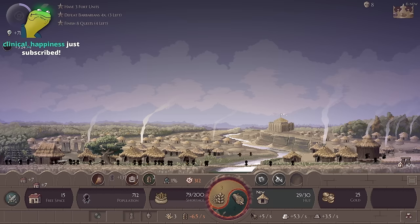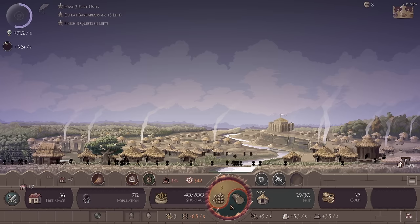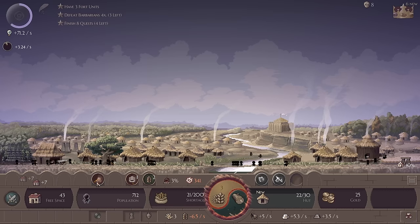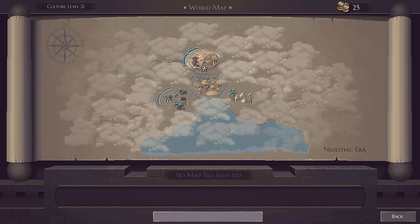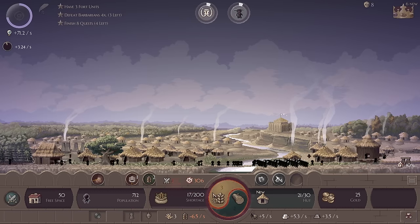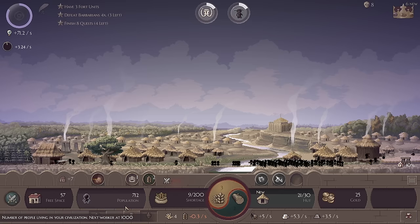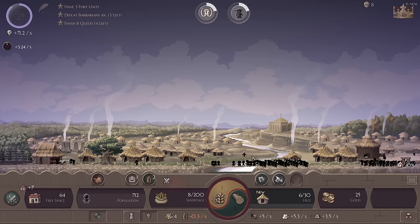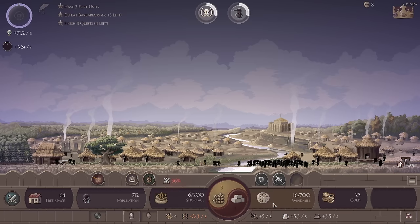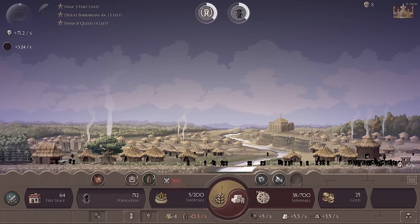The keyboard bindings for the buttons are A and S. Actually, ironically if I click and hit the keyboard binding at once I go even faster. Right now we've actually got down to negative wheat per second so this is good — we are now at a comfortable moment. We have good free space, we can spend money on a windmill.